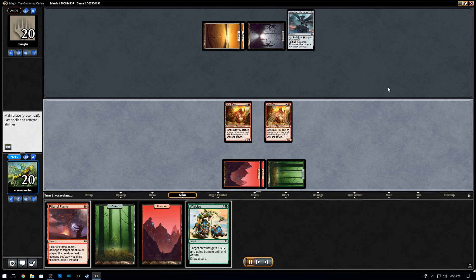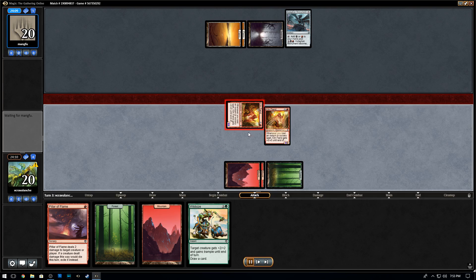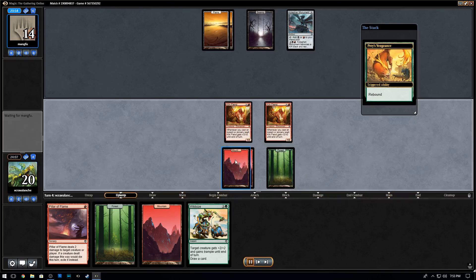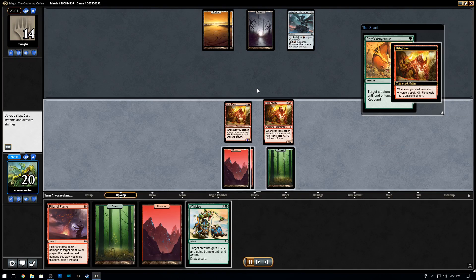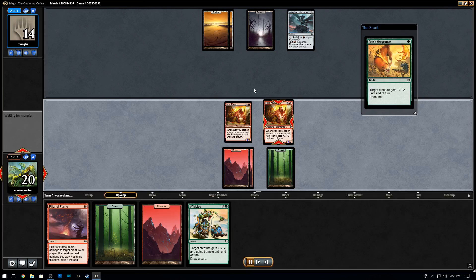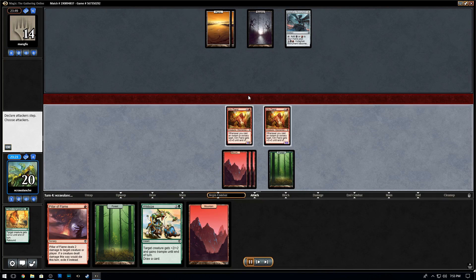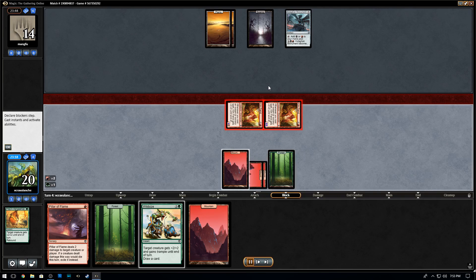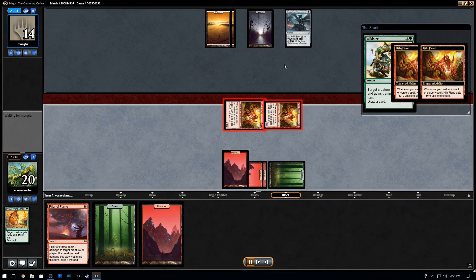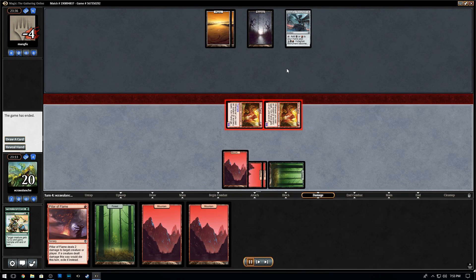We'll use the Praise Vengeance — it has rebound — and attack in for six, getting our opponent down to 14. Basically my opponent is definitely on the ropes with two Kiln Fiends out. Doesn't play anything on his turn, so pretty much have the win here. We go ahead and cast the Wild Size, and unless our opponent has a removal spell it's over — and my opponent did not.